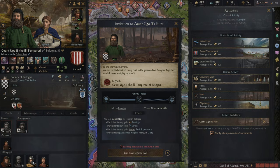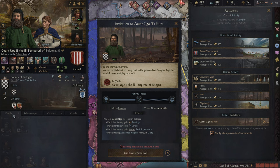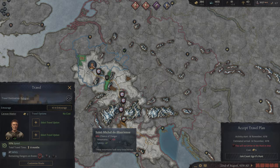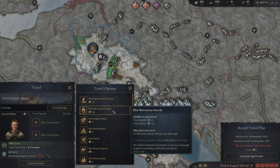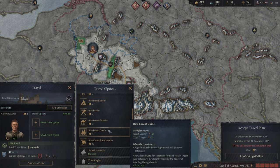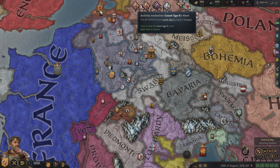There's a hunt that we can attend — this is Ugo's hunt as well, and it is quite far away. It would take four months to get there. We were kind of building up a little bit of a friendship with him, so maybe we'd go. We still have a lot of stress, so let's go and accept it. It says we might not arrive in time, so we don't have much time to get there. It doesn't cost that much more money if we want to hire mercenary guards to increase the speed, but that's not even fast enough. So there's no way to speed this up enough — we won't attend. It was kind of a distance anyway, and we didn't react to it quick enough.